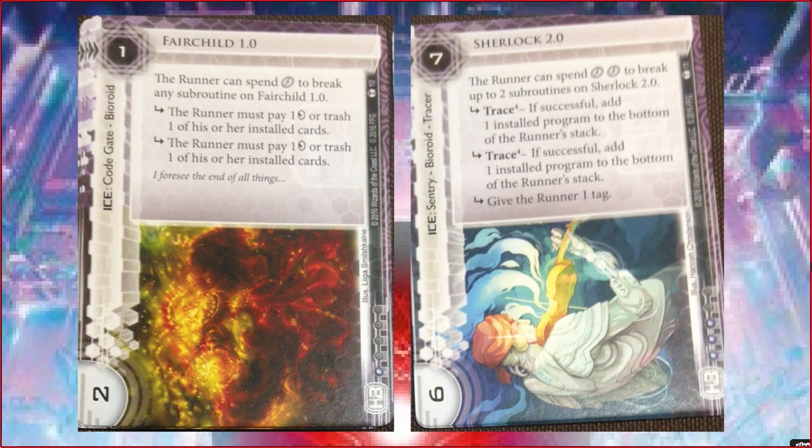Sherlock 2.0! We got a 2.0 ice - I think we haven't had a 2.0 in a long time. It's 1 more credit to rez and 1 more strength than its 1.0 counterpart, and it has the standard 2.0 benefit of requiring 2 clicks, and has 3 subroutines. Not too bad. I really find the one-tag subroutine very weird - that's not really HB's thing, but it's there. So if you don't have a proper 6-strength Sentry breaker, your best bet is spending 2 clicks and taking a tag, which is pretty taxing. So I'm not opposed to the design. Yeah, I agree, I like this.